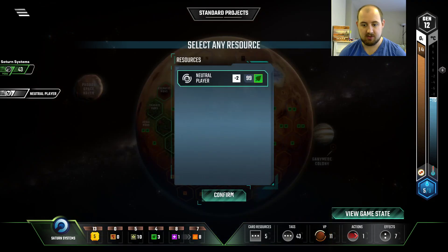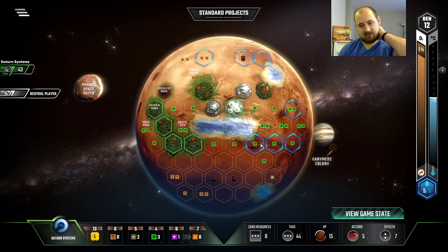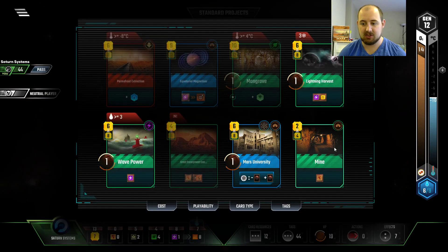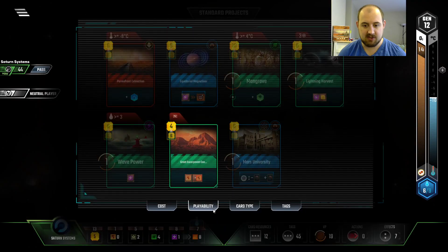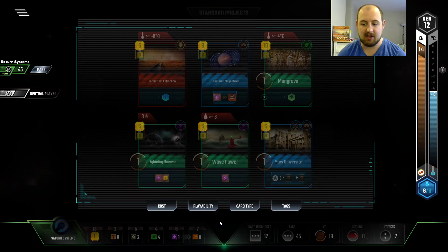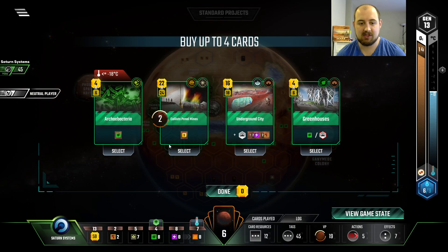Birds are good. We can enhance it right away for an extra bird, then a decomposer, then we activate birds to get more birds. And then we're gonna overpay with the titanium to get — what's that — four more birds, you're damn right. And then it'll give us a bunch of cards, which is good. I need the mine, and if I use the mine I can use the great escarpment and now I have two steel income, so I don't need to do my steel activation and I can do my physics complex.